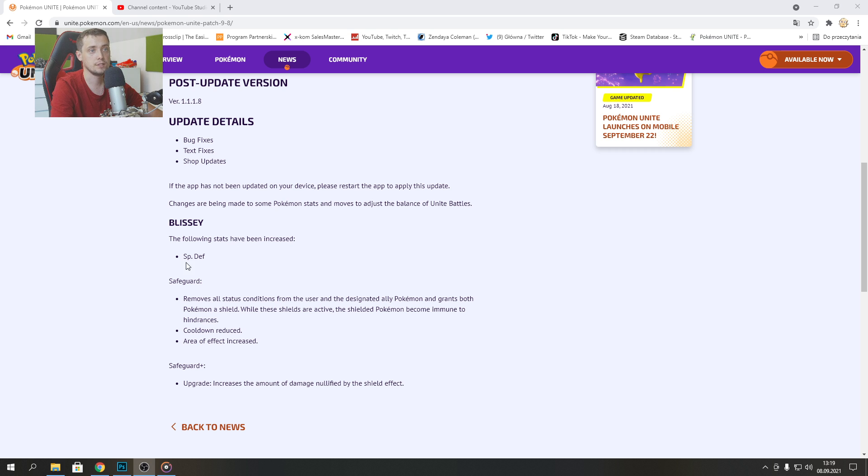The following stats have been increased: Special Defense. The move Safeguard removes all status conditions from the user and the designated ally Pokemon, and grants both Pokemon a shield. While the shields are active, the shielded Pokemon become immune to hindrance. Cooldown reduction and area of effect increased.